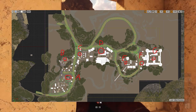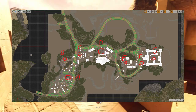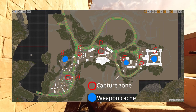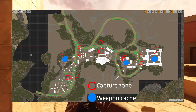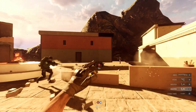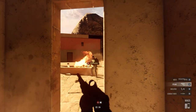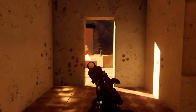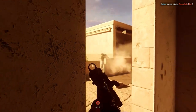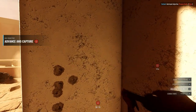The map features a set of seven objectives, three of which are supply caches. The difference between them and regular flag captures is that they can be destroyed by explosives, therefore these have been placed in more open areas to account for the use of player loadouts, so they can use stuff like rocket launchers and molotov cocktails to destroy these key objectives.